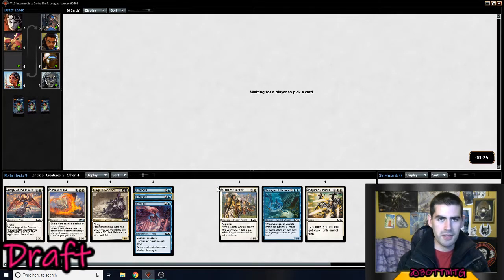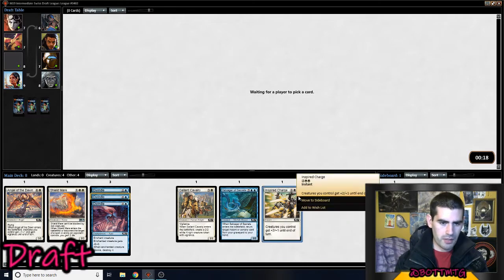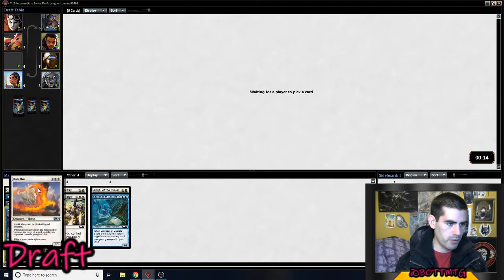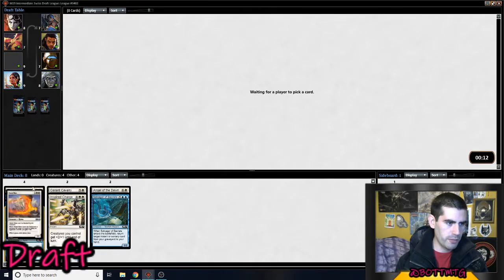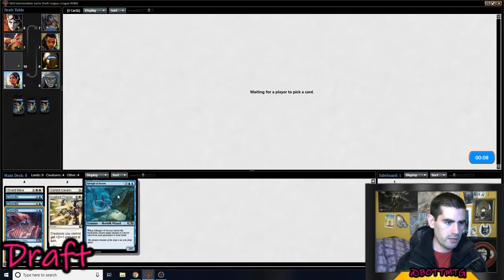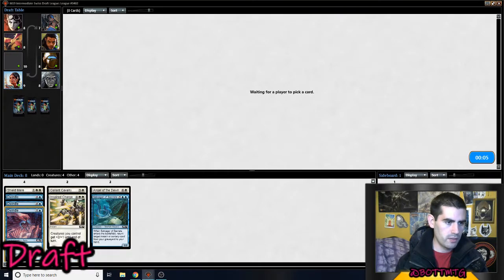That's weird — it kind of seems like Red and Black were cut, but the other three colors are just open. Pretty happy with the deck so far. Obviously not starting everything. The curve's not super good, but it's quite defensive: three removal spells, Shieldmare to gain life, Gallant Cavalry to stabilize, Angel of Dawn, swing for the win, Inspired Charge, and Salvager.